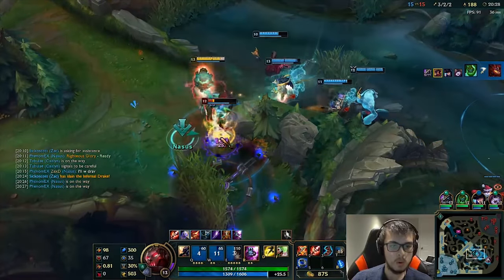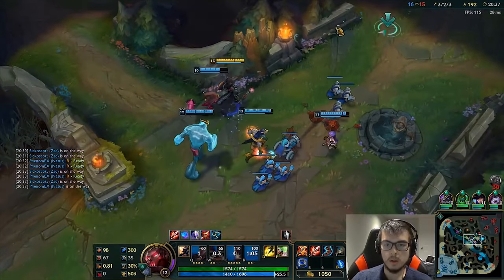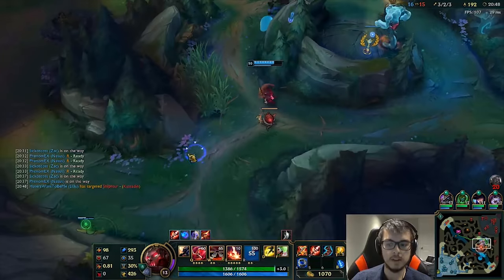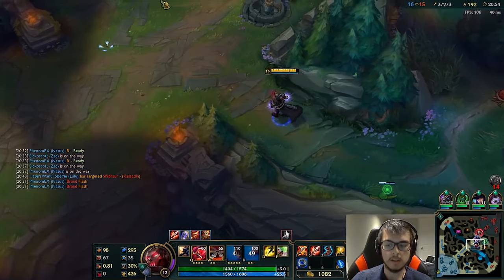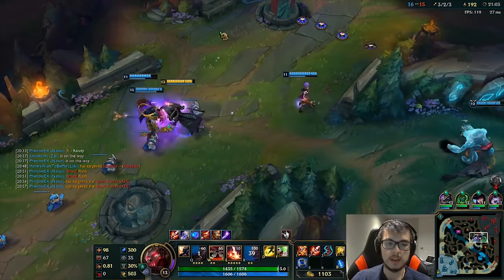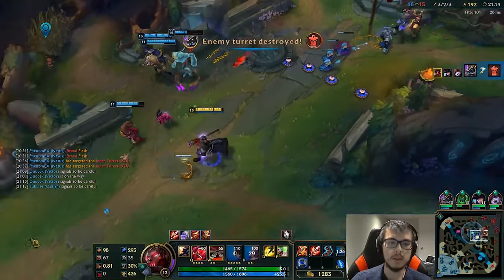He's way out of position — he should not be there. We got an Infernal and we got the Dragon. Now we can bait the Baron. Kassadin's wave clear is really bad, so we could catch someone here. Baron flashed — so we got a flash out of them just because they had to be there. Kassadin's waiting in that bush, I just thought he might be there. Their entire wave clear is really bad, so we can push without Baron. We also have Caitlyn, which is amazing for sieges. We should take our win — we got an Infernal and we got the tower. We should just reset.